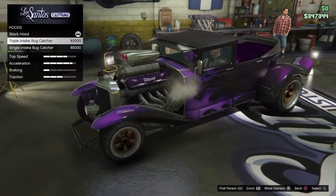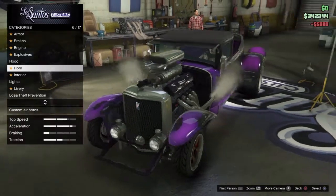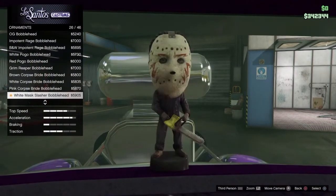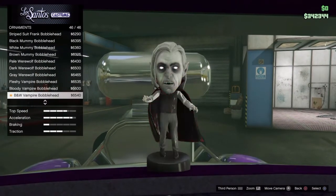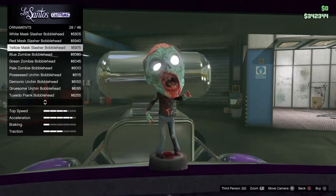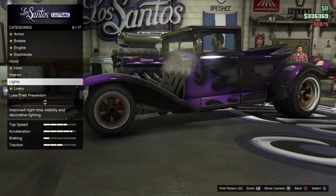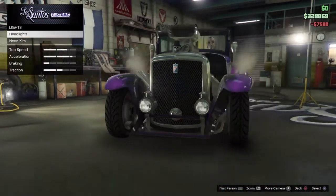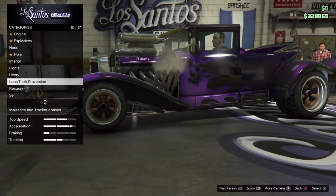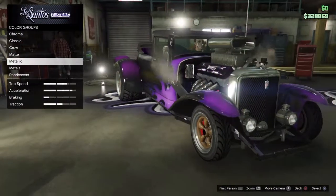So we can change the hood. I think I'm going to change the single bug into you and put some ornaments like that. I'm going to change the hood — a little disclaimer with that. I'm going to change the good texture.